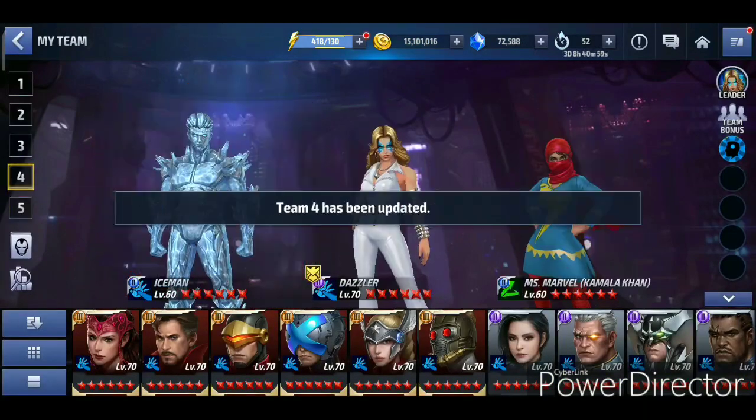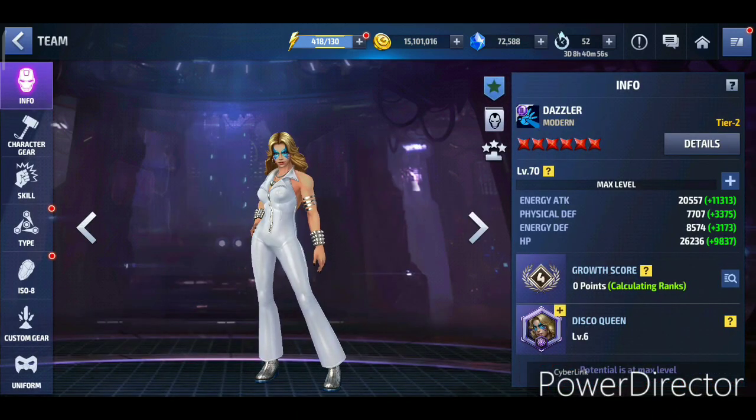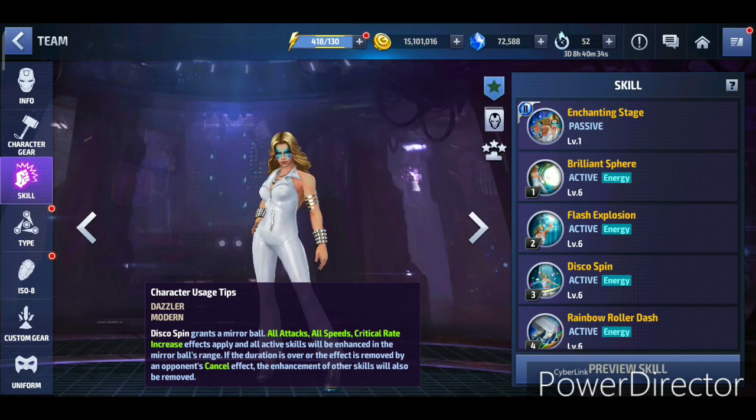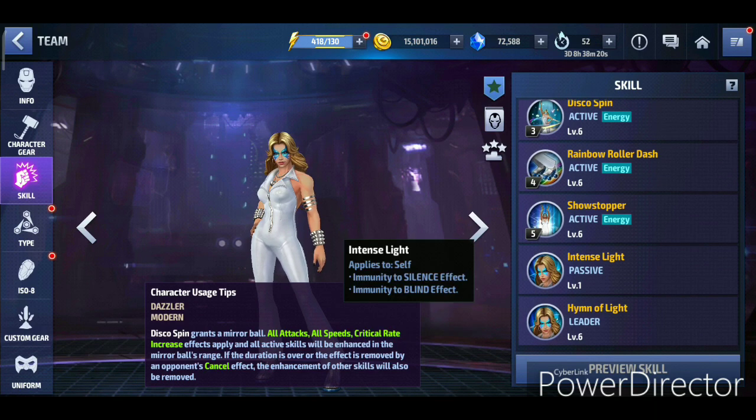Dazzler is here and she looks good. Her Tier 2 passive gives mutant allies 70% ignore target dodge rate and increases damage dealt to boss types by 65%. This is huge - every single mutant character will be able to do 65% more damage towards boss types. I'm not sure if this will help in Alliance Tournament though. Her four-star passive grants immunity to silence and blind effects.